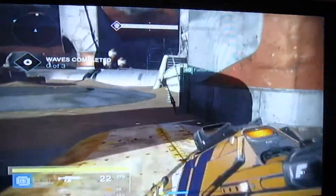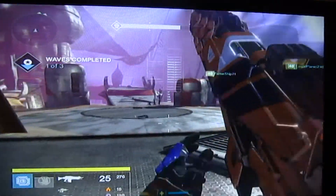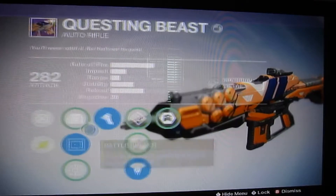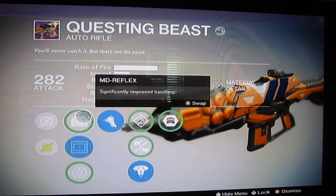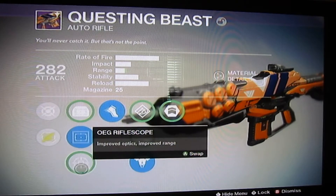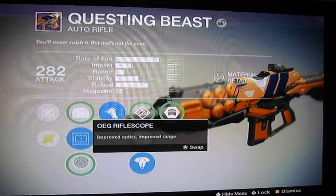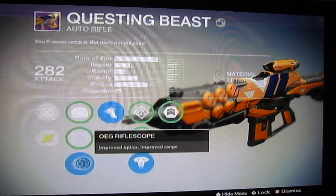It's pretty snappy when it comes to fire time. I'm going to be doing all my reviews in Prison of Elders, or most of them at least. If we can take a look at this thing — alright, so here it is, the Questing Beast. I got it at 282, it can be infused. We got MD Reflex, significantly improved handling. Reflex — slightly improved optics and improved aim assist. And then OEG Rifle Scope — improved optics and range. To be honest, I like this Rifle Scope, but Reflex is good too. Just go with Rifle Scope.